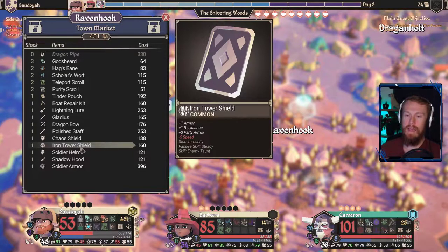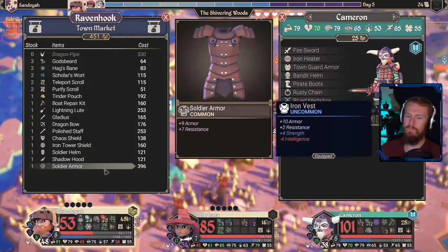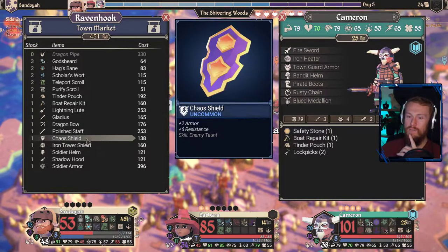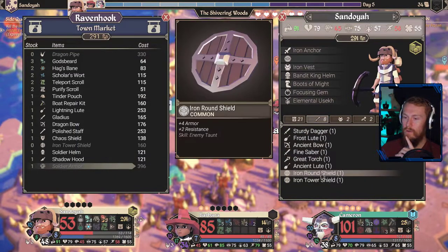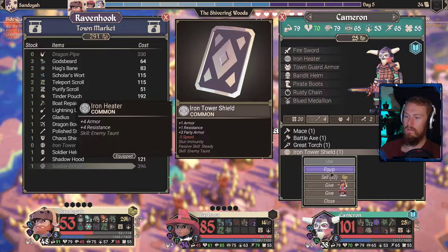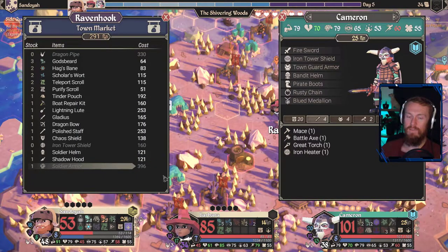Anything that we want on the market here? Iron Tower Shield — reduces speed, three-party armor, which is actually pretty huge. That's a lot of resist there as well, although stun immunity, steady. I think we want the Iron Tower Shield there — reduces speed on you is not ideal, but I still think it's okay. We're going to buy this and give it across to our friend. Oh wow, I didn't realize it was considered a weapon here. Let's give it to Cameron — Cameron is going to wear it. And now he does have minor speed, but three-party armor is making everyone a lot stronger.